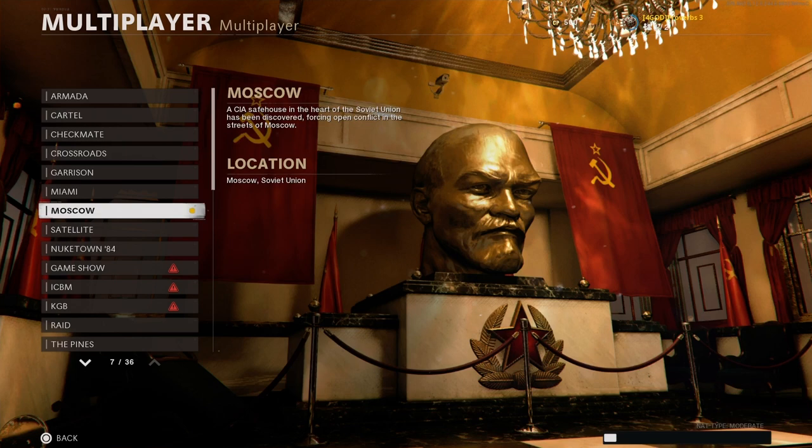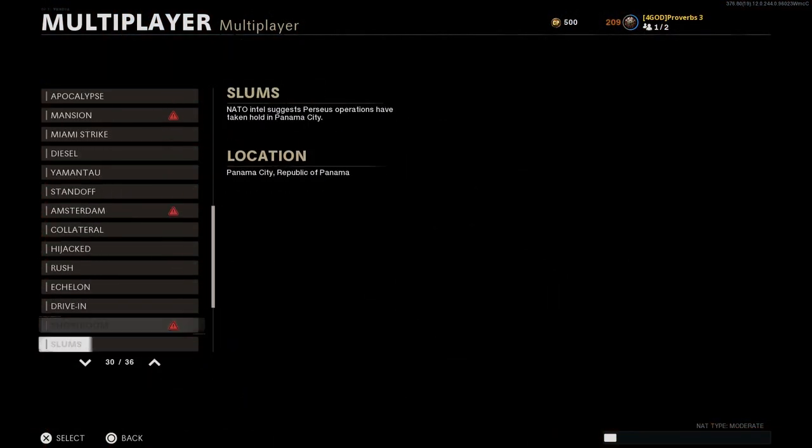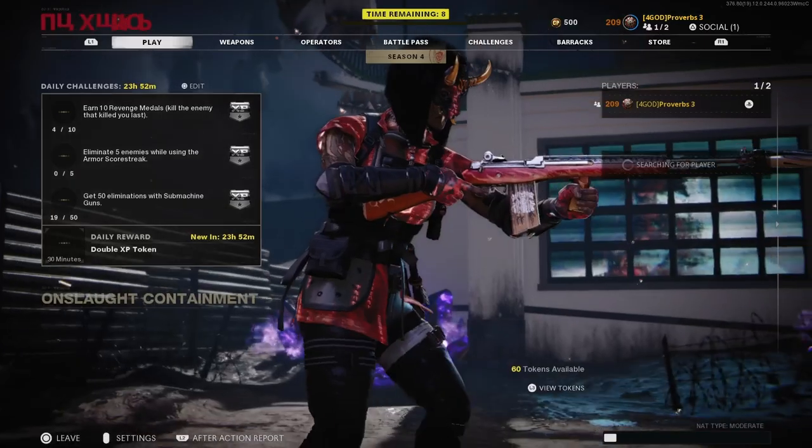Now go back and select any map that you want. Some of the maps may not work, but most of them will. And you can find incredible glitches on some of them, and probably many glitches that aren't even discovered yet. So have fun hunting!